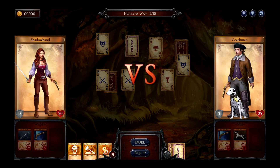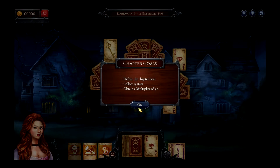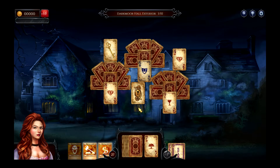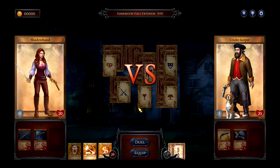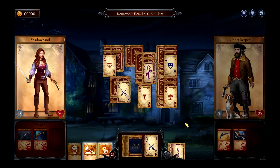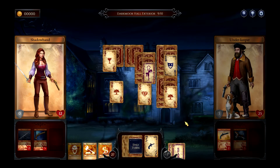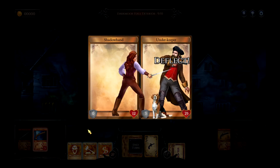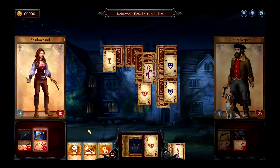This version of the coachman is different because it's a brutal dog and you can see it's wearing a brutal spiked black collar. This is Lady Cornelia Darkmo's house, and you fight the underkeeper here — we've reused the coachman but this time he's got a different outfit, a beard, and a different dog.